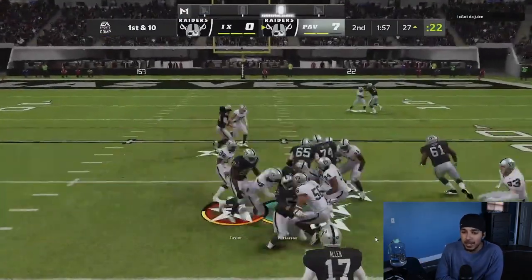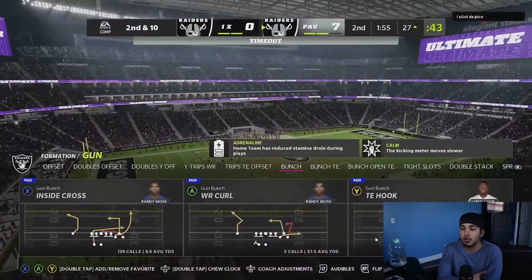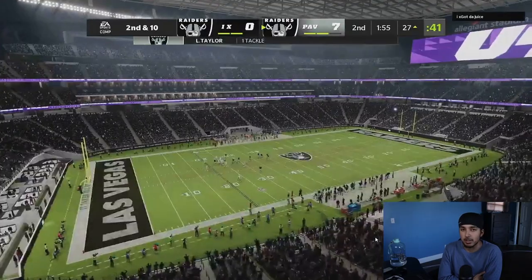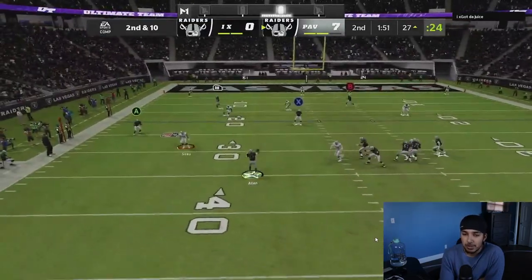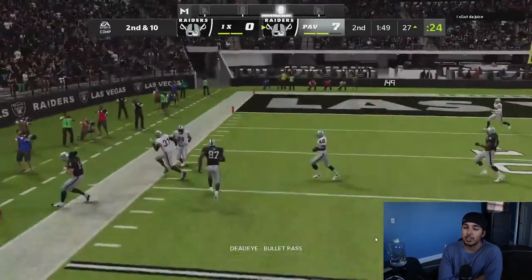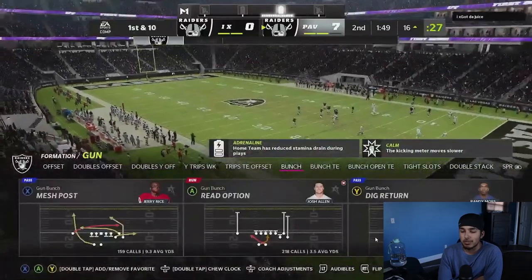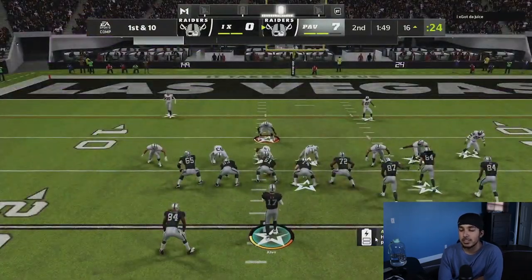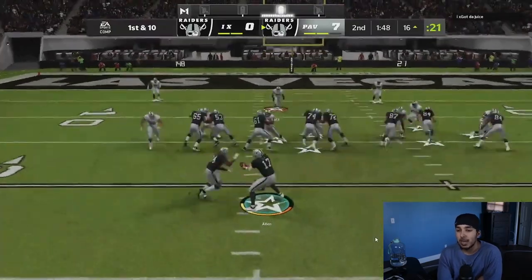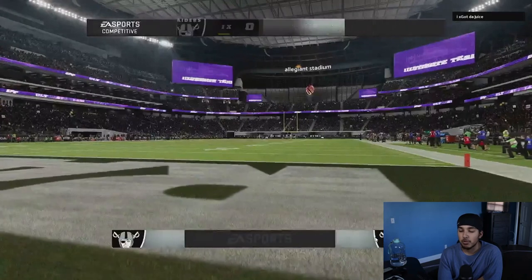We are going to run base, pretty much just trying to take the clock and not give him a chance to score before half. He does get the ball at half. We run flood, and he has pretty good defense. We hit R1 late on that flood out route — I want to say he sent two or three people. Thankfully we had enough time to make an easy nice read, but we got out of bounds.